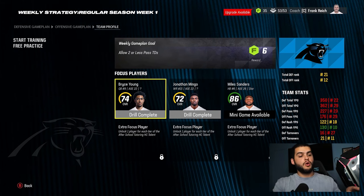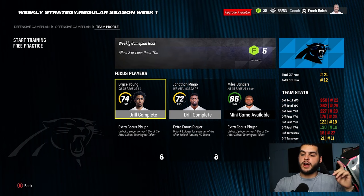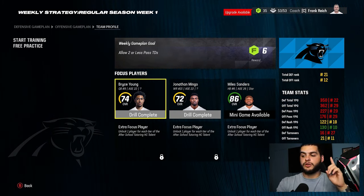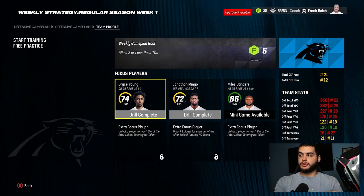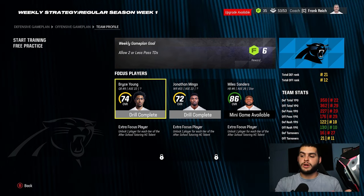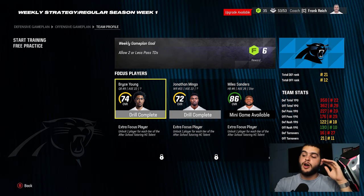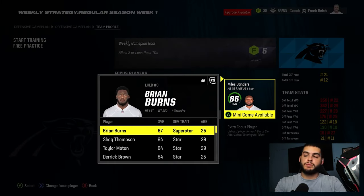One of the key things you want to do is go to Focus Players. Make sure you eventually go down the coaching path and get your extra focus player slots. Below Bryce Young it says 'unlock one player for each tier of the after-school tutoring head coach talent.' Go to your head coach, build up franchise points as quickly as possible, and unlock that as soon as possible. Opening those three slots allows you to add three more focus players.